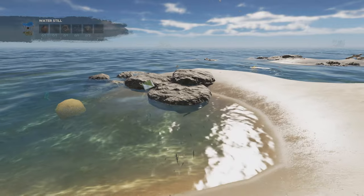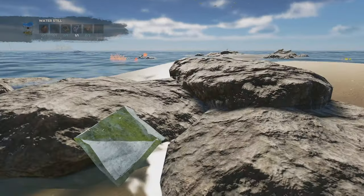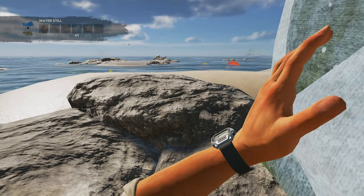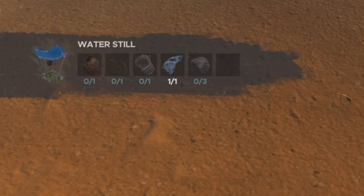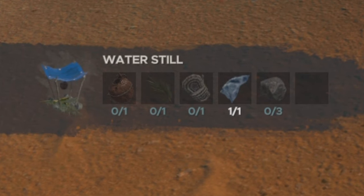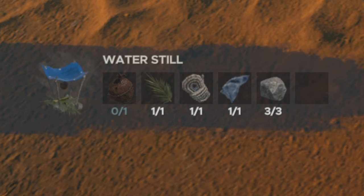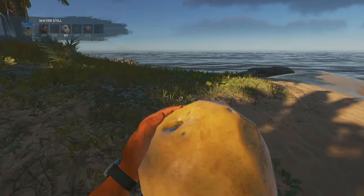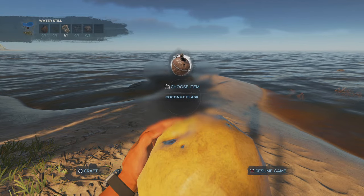Gather together your materials. You will find cloth washed up around the edges of your island. If you are unlucky, you will have to swim to another island to pick up cloth, but it is not likely. In many cases, the cloth is well hidden rather than absent. You already know how to get stones, a rope lashing, a palm frond, so here is how you get the coconut flask. Make another lashing, then find a coconut with the yellow skin still on, and combine the lashing and coconut in the crafting menu.